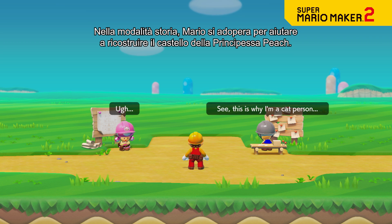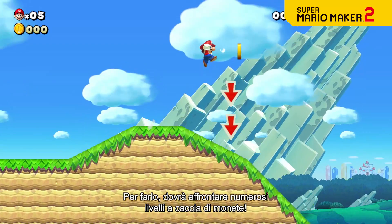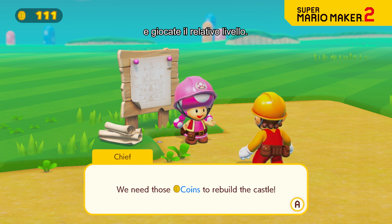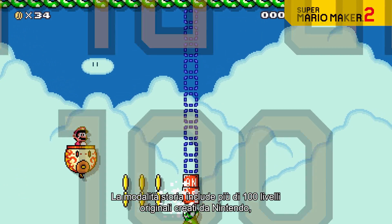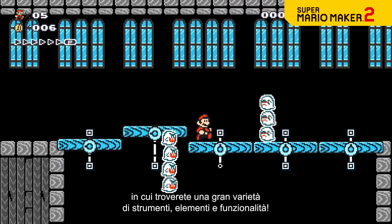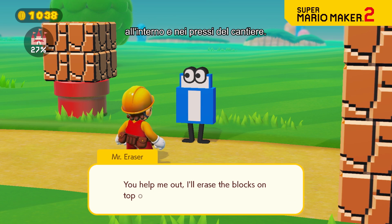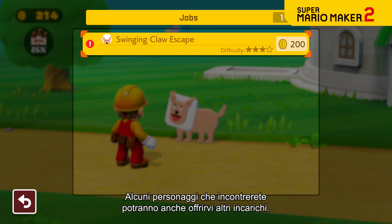In story mode, Mario sets out to help rebuild Princess Peach's castle. To do so, he'll face an entire game's worth of courses in search of coins. Talk to the taskmaster to accept a job from the bulletin board and play the associated course. Hey, rebuilding a castle ain't cheap! There are more than 100 original courses crafted by Nintendo in story mode, showcasing a variety of tools, course parts, and features. As the castle's reconstruction progresses, Mario will be able to reach more areas in and around the construction site, and the characters you meet in these new areas may even offer up additional jobs.